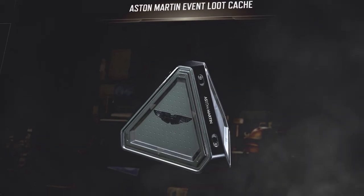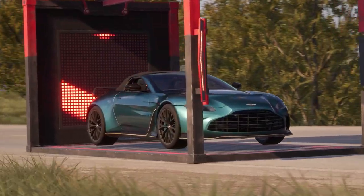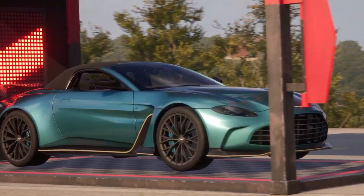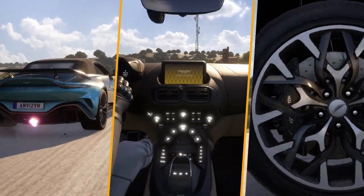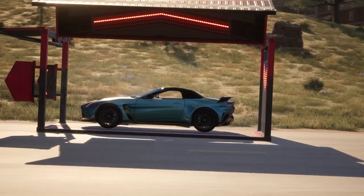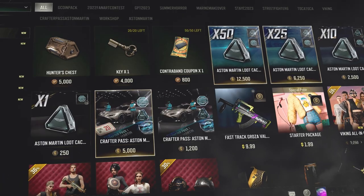The crafter pass returns, featuring an ultra-luxury collaboration with the iconic sports car brand, Aston Martin. Blaze across the battlegrounds embodying style, luxury, performance, and exclusivity. Want to know how to obtain these iconic skins? Check out the upcoming Aston Martin announcement for all the details.